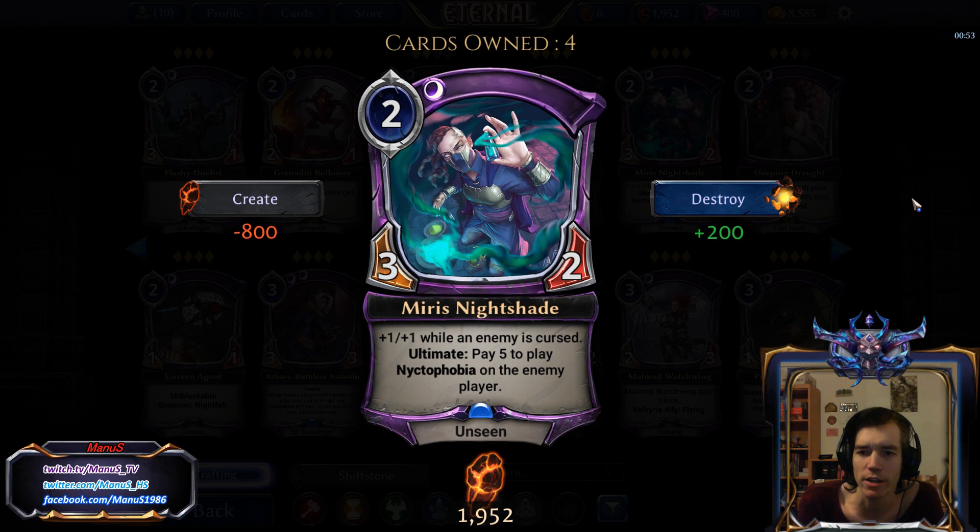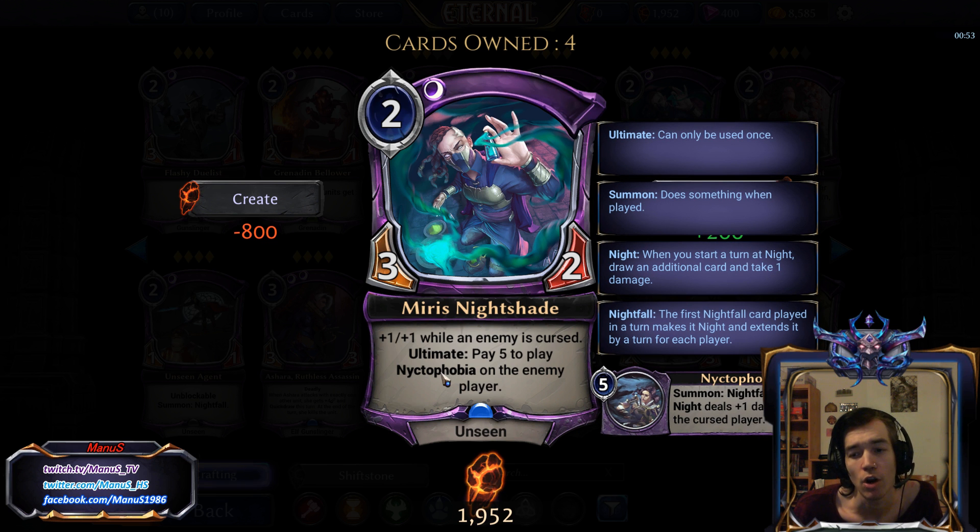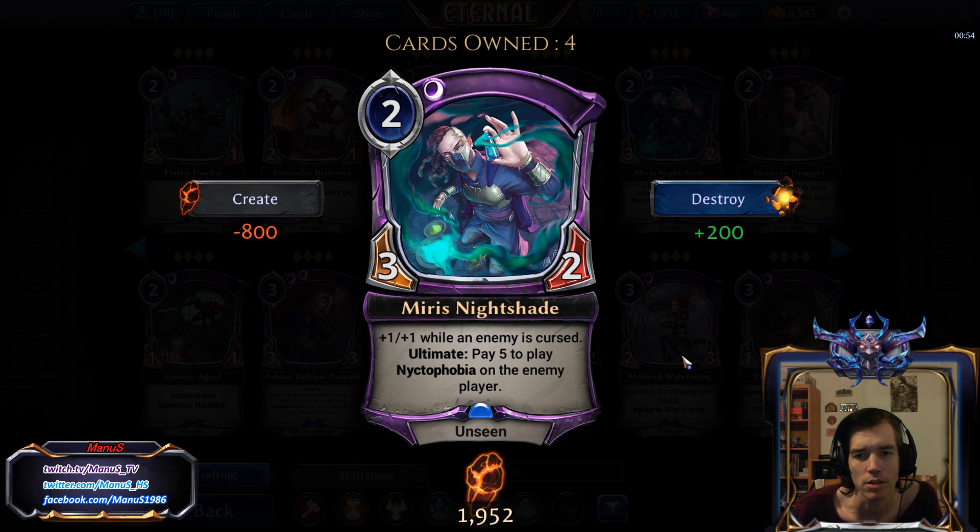Next we have Myris Nitrate — a premium Unseen 2-drop. A 3-2 for 4 is already decent. The fact that it turns into a 4-3 if an enemy is cursed makes it pretty great. The Ultimate is another nice touch, providing a curse to eventually always turn it into a 4-3, and giving you Nightfall and additional Nightfall damage pressure — in a deck that will likely benefit more from Nightfall on average than the opponent and cares about the extra Nightfall damage. A pretty good Constructed 2-drop in the right decks, and in limited a 2-cost 3-2 Unseen alone would be a pretty done deal — factoring in the other abilities, this is above average.